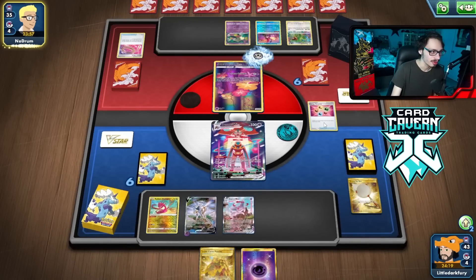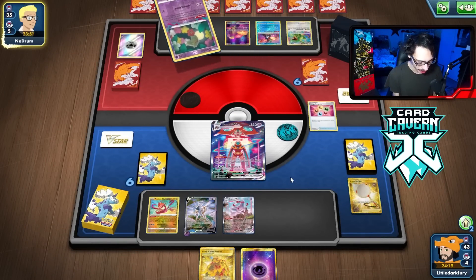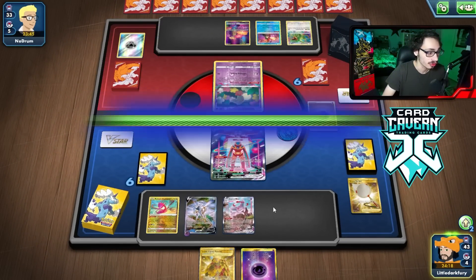They're getting a lot of good cards in the Lost Zone. Right away, three cards in the Lost Zone are already good cards to see gone. I need to find a Marnie or something before they get Sableye in play. Best top deck is probably Marnie, Research, or any supporter — even Serena.